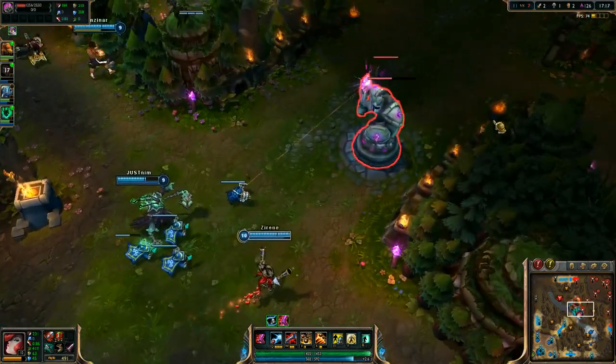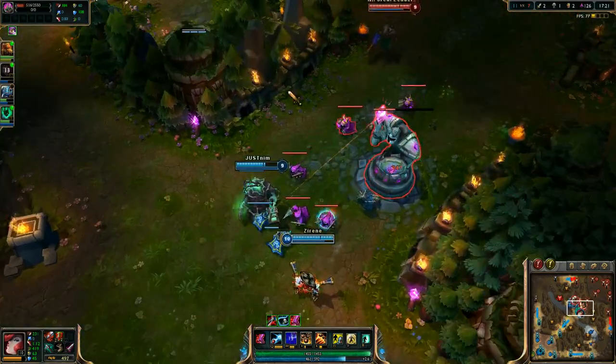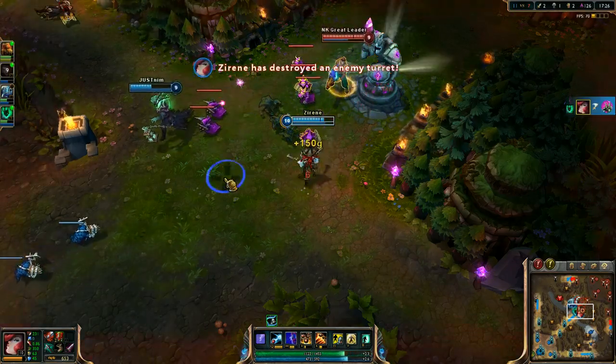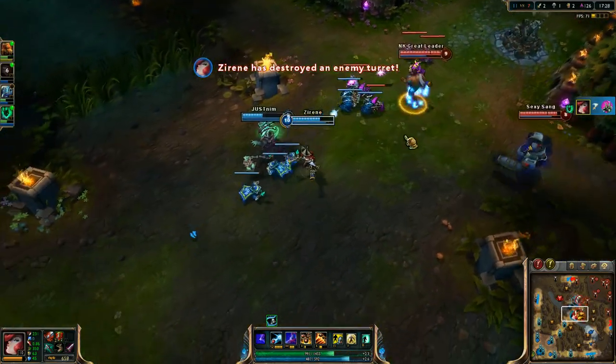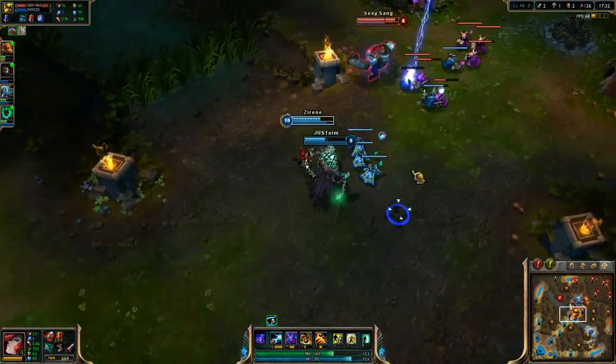If I do get an attack speed item, it's going to be a Static Shiv for the wave clear, because that'll help me blow out the waves much faster and compete with Graves in terms of wave clear. He has boots — he has a little bit of an item up on me on that.